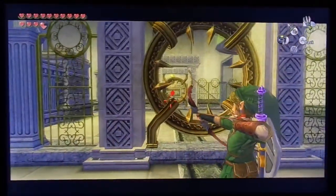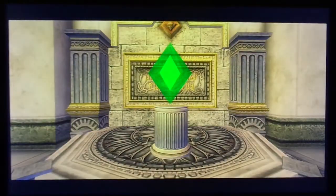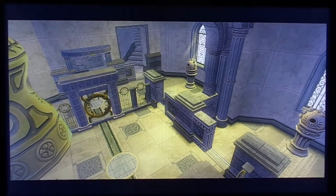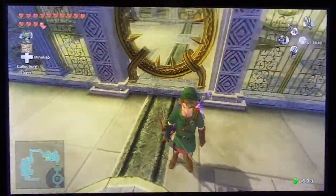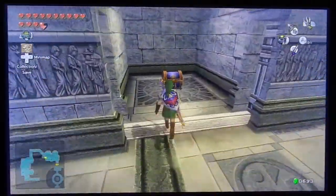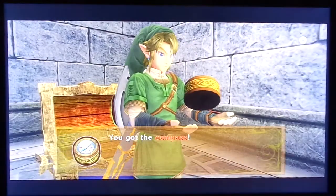Wait, I think there might be something in here - I think there might be a chest I need to check. I didn't check - because I can't see anything there might be a chest in here. Yes there is! And it has the compass, which we need because I need to find all the chests in this temple. There we go.